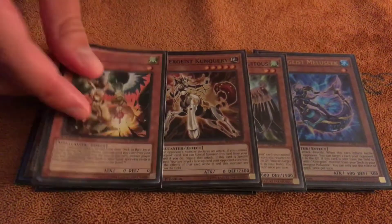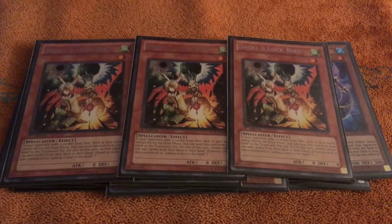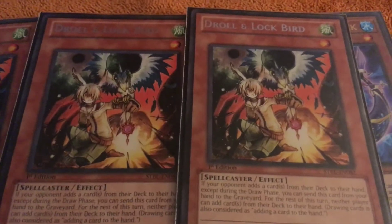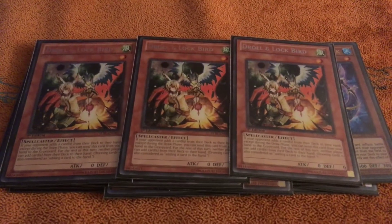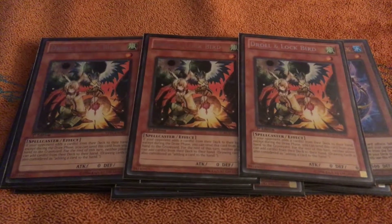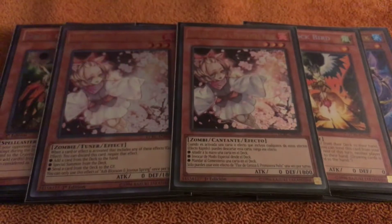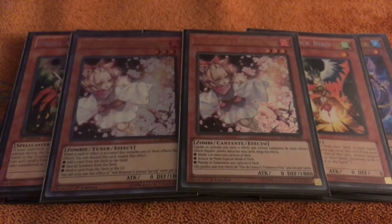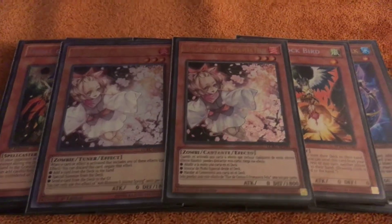For the Hand Traps, three of the little boy with the light and the bird attached to him — because that reason alone, it's a boy with a bird. Seems sick. And then two Ash, because I think Droll is better. I don't think I would play three Ash, two Droll, but some people may.